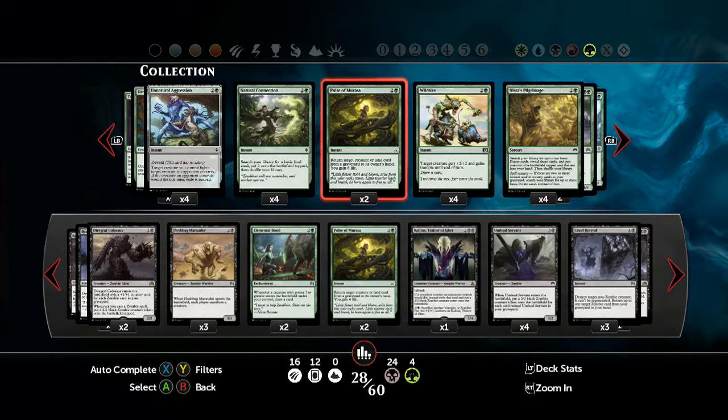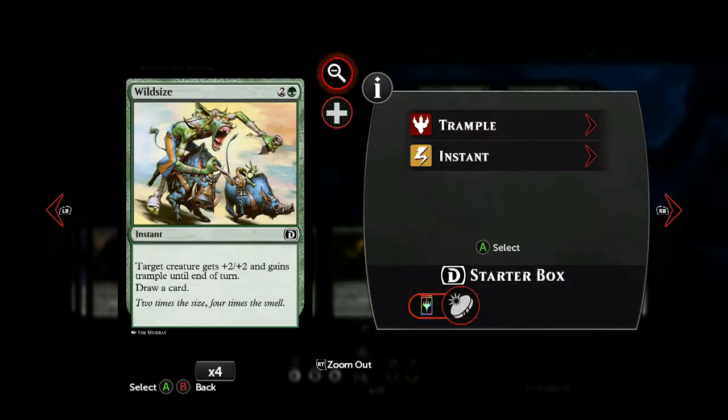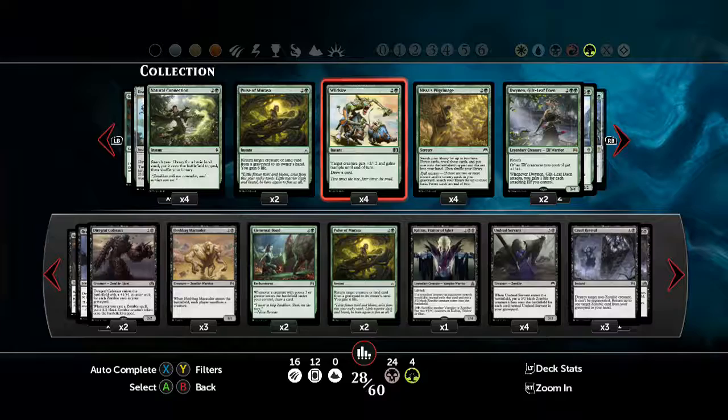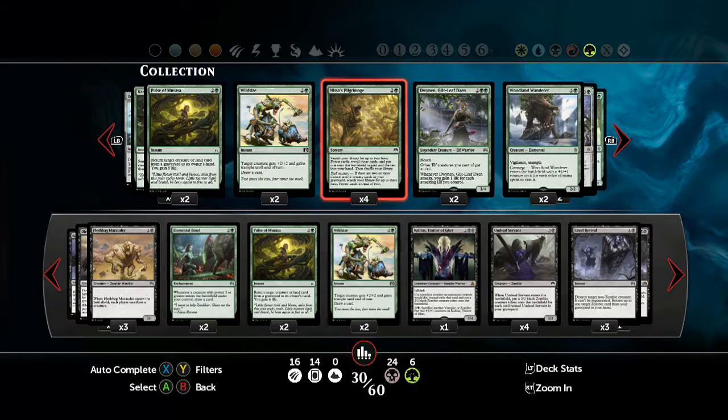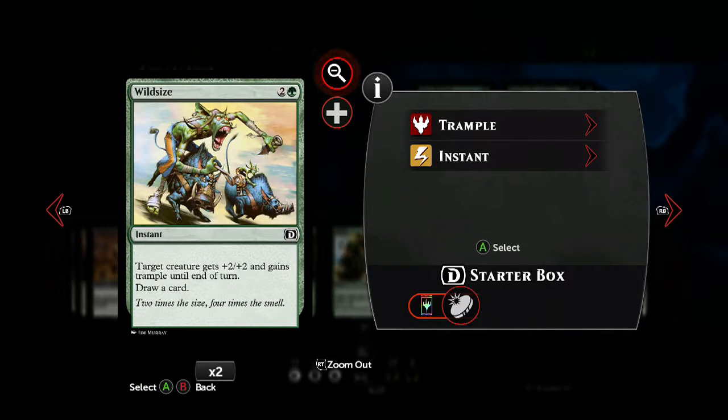So definitely put a couple of Pulse of Murasa in there. You can adjust the number depending on your own preferences — you can put all 4 in if you really want and just constantly be gaining life. Wild Size is another handy card to have, although I'd probably keep it to 2, because you will get a lot of tokens in this deck, but its main purpose is drawing a card or for situational defense and attack.